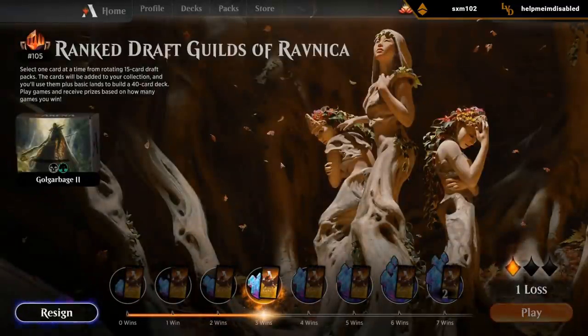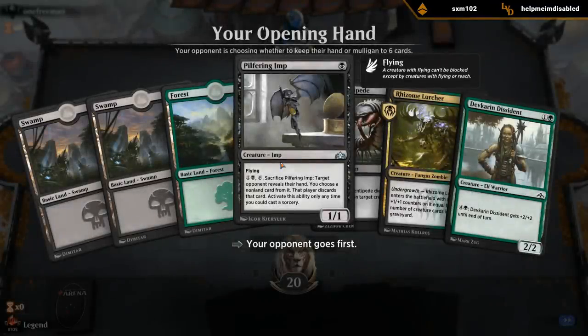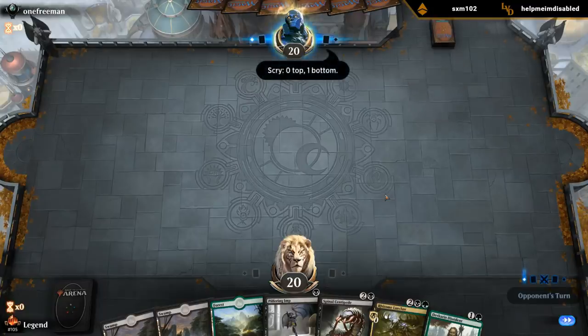3-1! Yeah, I also agree that Golgari is underrated. I do think you need to open a good rare to have a great incentive to move into Golgari, but just a combination of Burglar Rats and Generous Stray with Severed Strands means you get to turn a Severed Strands - which not many people appreciate - into an actual pretty good removal spell.